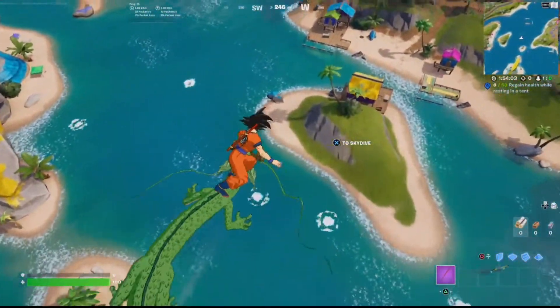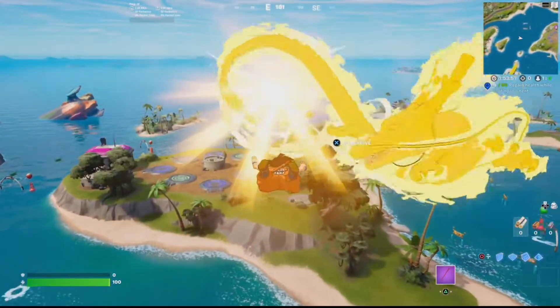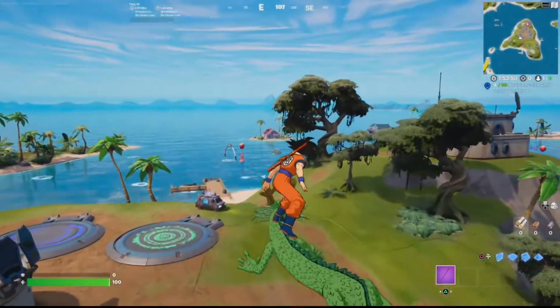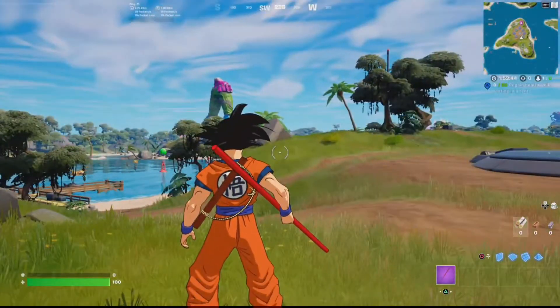I imagine he will just disappear when you hit the ground, but let's check. Let's see if there's a little special deploy one more time. He even flies in between you so your legs go in between his antlers — looks so clean. Okay, anything special happen or does he just disappear like every other glider? He just gets smushed into the ground.